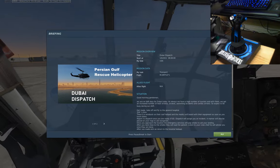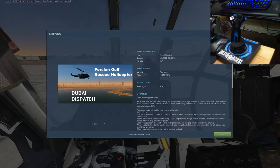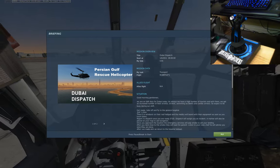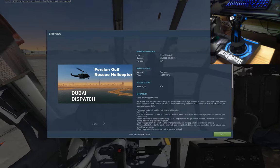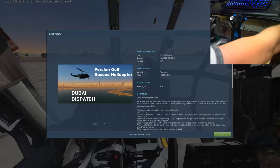The briefing says we are on search-and-rescue duty for Dubai. We have to take off and head to the General Hospital at 316 for 1.5 nautical miles. There's a windsock on the roof of the helipad, and the medical board with equipment as soon as I touch down. From there I can contact dispatch, they'll give me an incident, and a marker will be placed on the map as well as white smoke once I get close. Let's fire it up and get going.